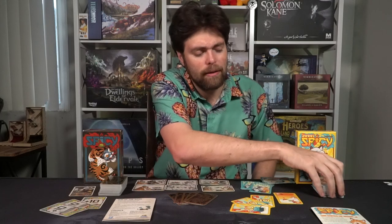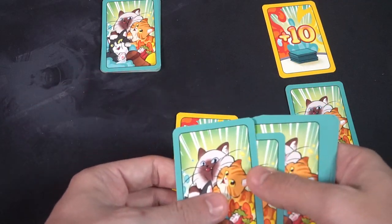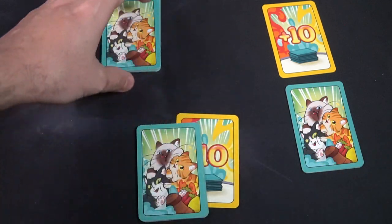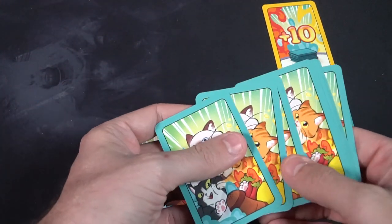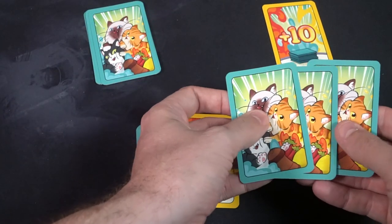That's the game. At a certain point, the deck is going to run into the game-over card, in which case you tally up all the points in front of all players and whoever has the most is the winner. If ever a player runs out of cards in their hand, that triggers the end of the round — that player gets a plus-ten card, which counts as ten points. You rinse and repeat until either a player gets two of these trophy cards, or the stack ends. Then you score up, and whoever has the most wins.